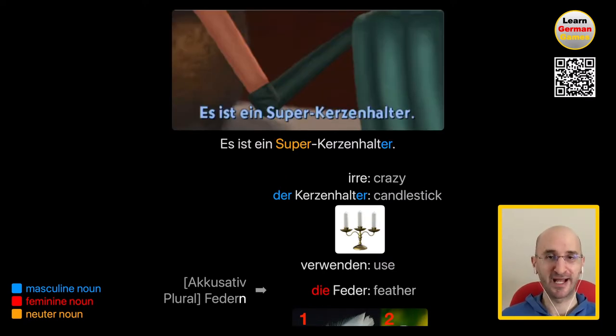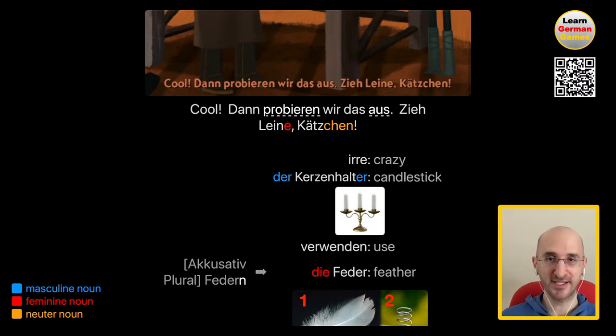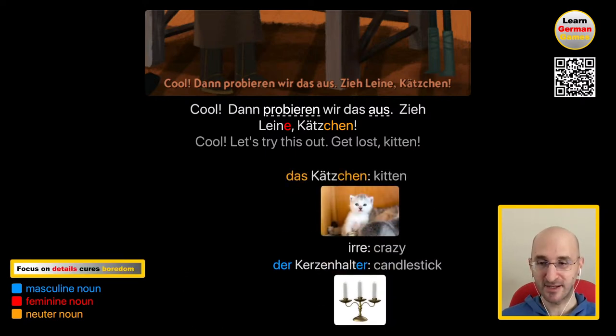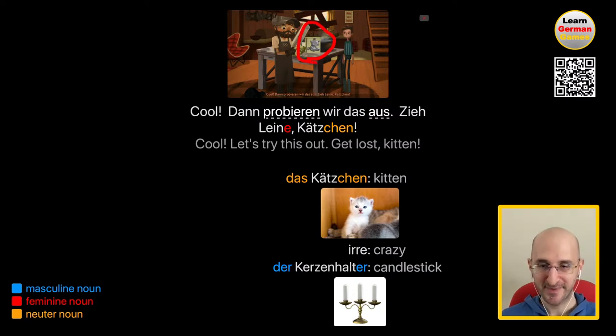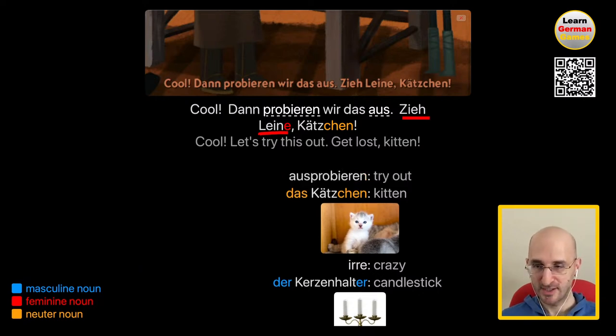Es ist ein super Kerzenhalter. It's a super candle holder — so he changed what he wanted to say, a little lie here. Cool, dann probieren wir das aus. Cool, let's try that out. He's talking to a kitten because he was constantly making kittens using the molds. Ausprobieren, hopefully you already know it, means to try out. Bitte nicht wieder eine Katze. Bitte nicht wieder. Please, not a cat again. He said this while getting the result out of the mold.